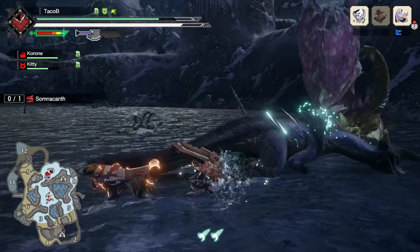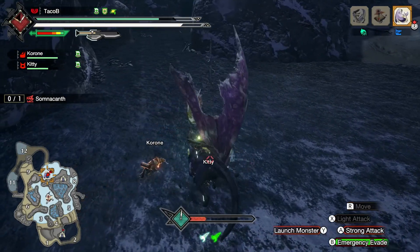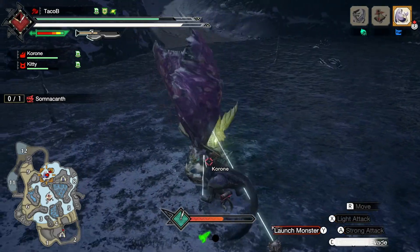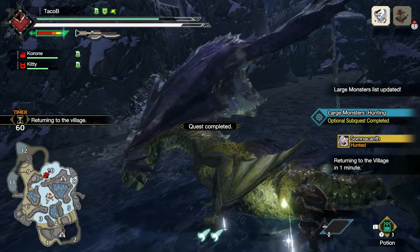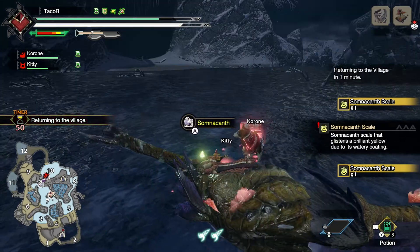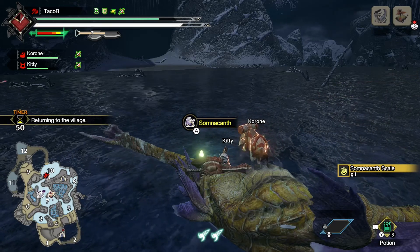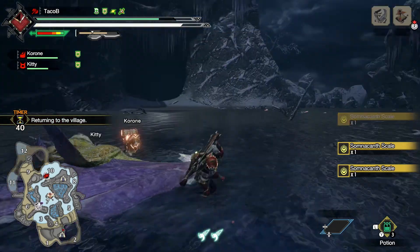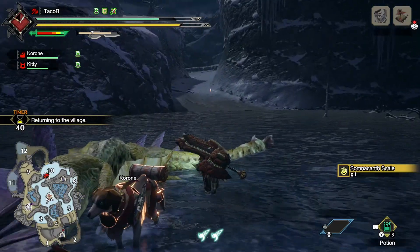We can do a little wyvern riding just to mix it up and use all the features of the game. That makes it look pretty easy. And there's a nice affinity boost from those fish.